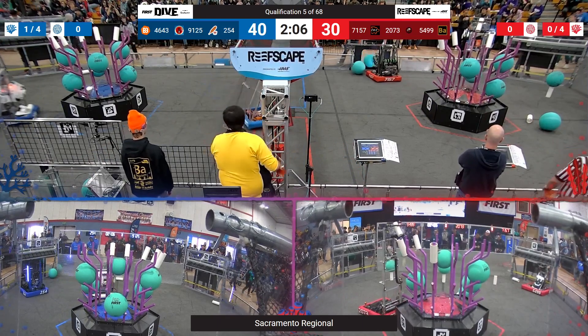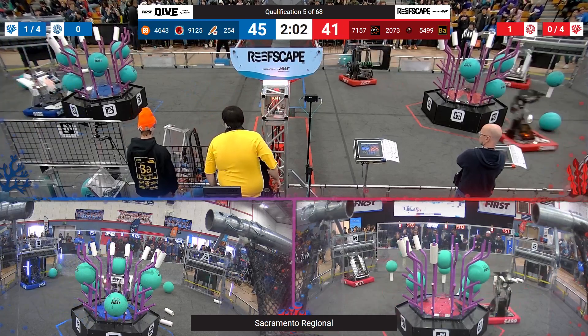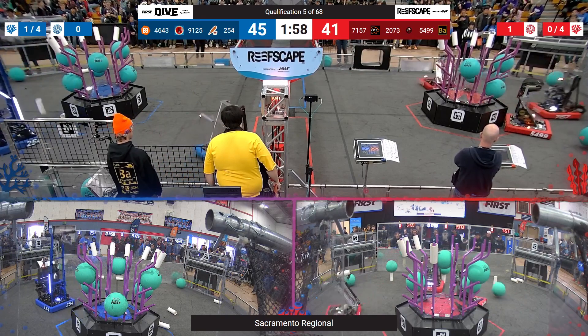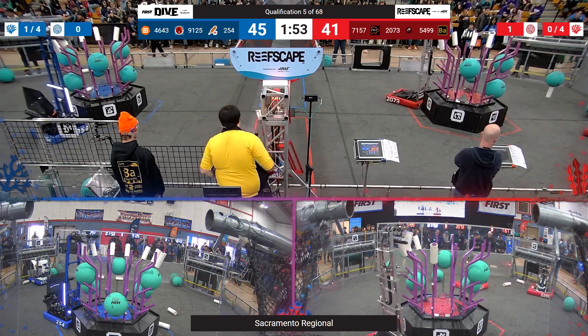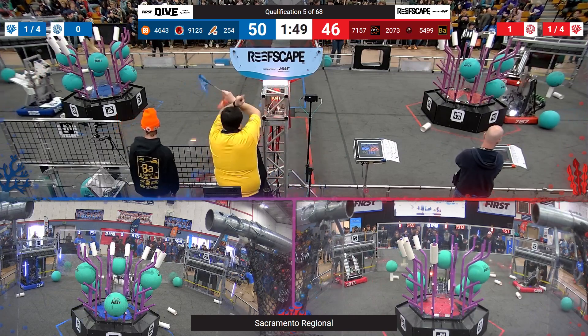2073 for the Red Alliance — they've got another piece of Coral. They're going to put it on Tier 4, that scores. Tier 5, that scores 6 points for the Red Alliance. Time for the Blue Alliance — 2-5-4 picking up some Coral and very quickly adding it, adding 6 more points for the Blue Alliance score.